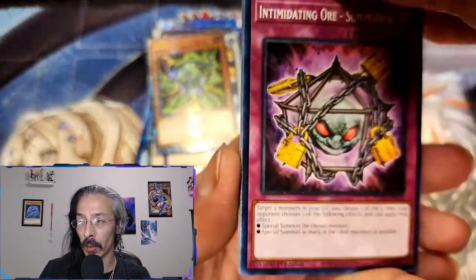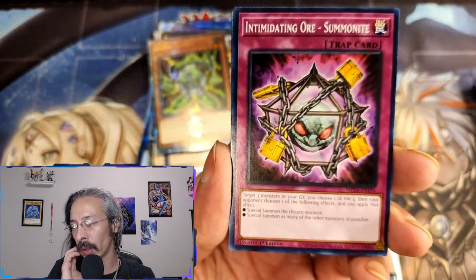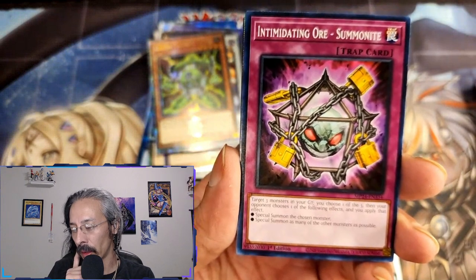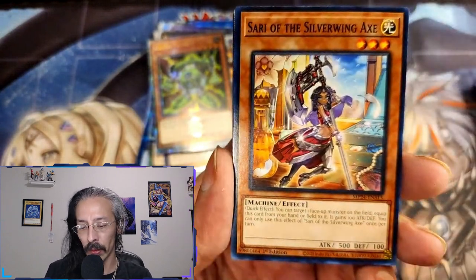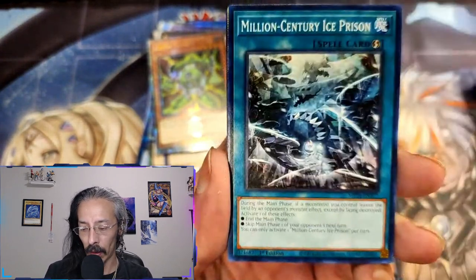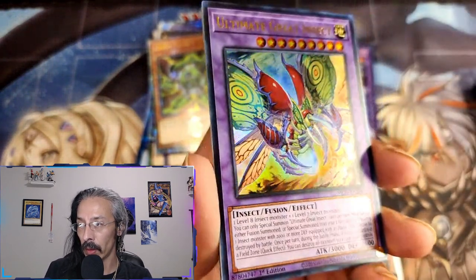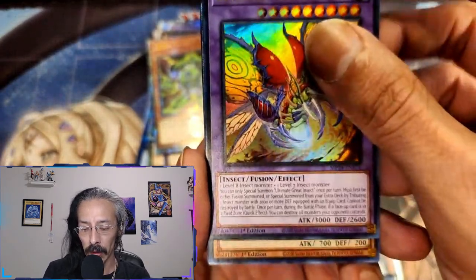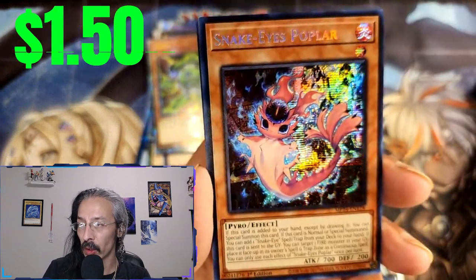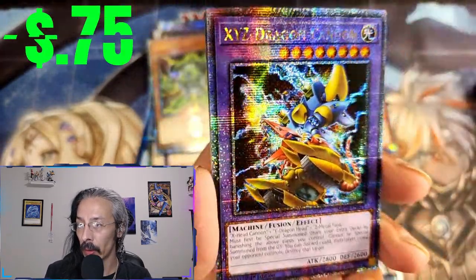That's too dependent on your opponent's graveyard and having Bestials on the field. I run a very small Bestial package in my Branded deck — literally one Bestial Lubeleon, one Serenere — that's it. No Magnumut, no Druus Worm. Two Bestial Lubeleons. Ultimate Great Insect, Snake Eyes Poplar, and XYZ Dragon Cannon — hello Kaiba! Phyronic Advent and Valar Sadir of the Generator Bosses.